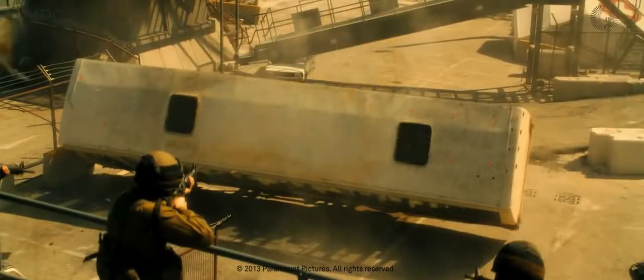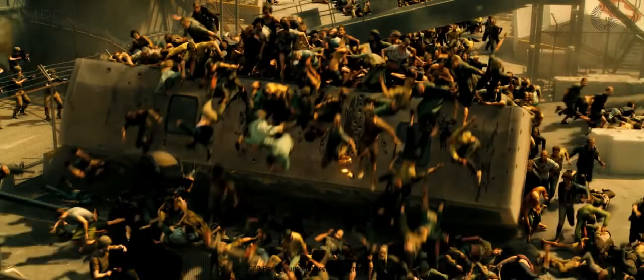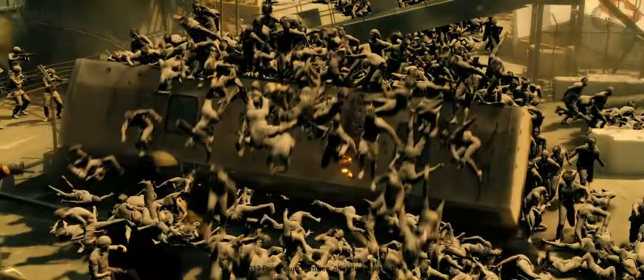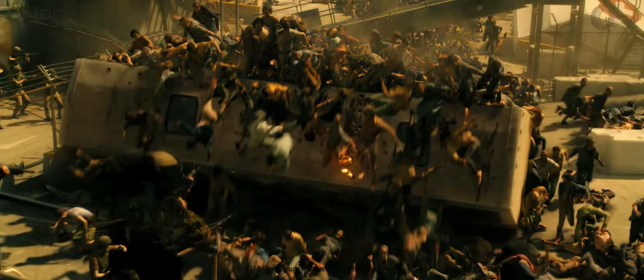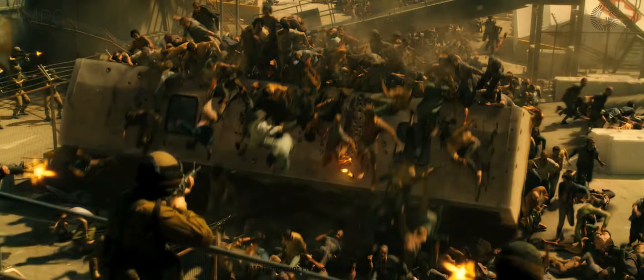For the bus shot we used various different motion capture clips, including performers running up a ramp and jumping off from the height of the bus. All the complex crowd shots got layers of hand-animated zombies. We'd start off setting the shots up in Atlas, our in-house crowd tool, and then we'd work out where we wanted to add the additional animation detail. One of the advantages of Atlas is that it makes it really easy to work between the different departments.